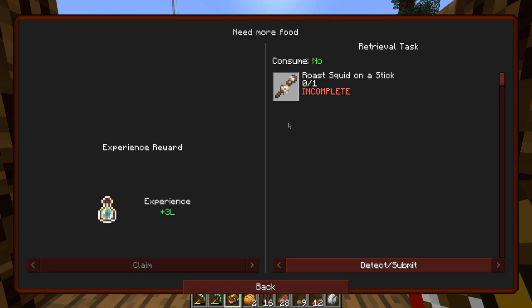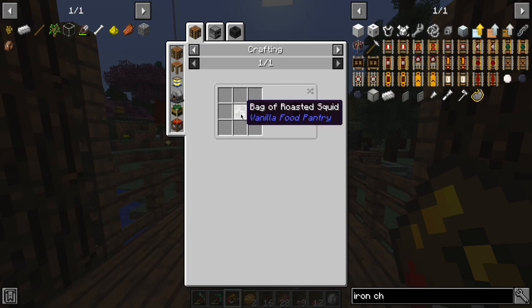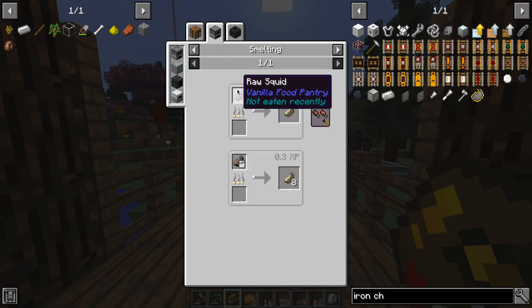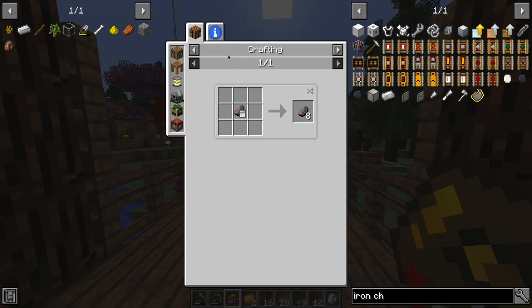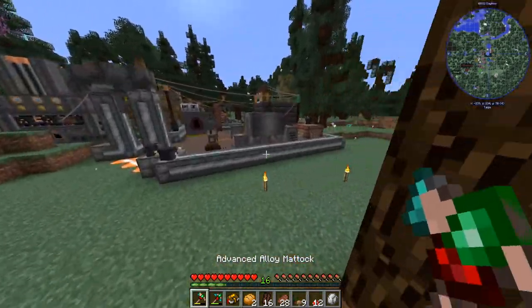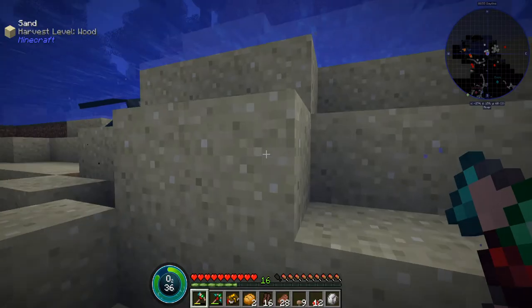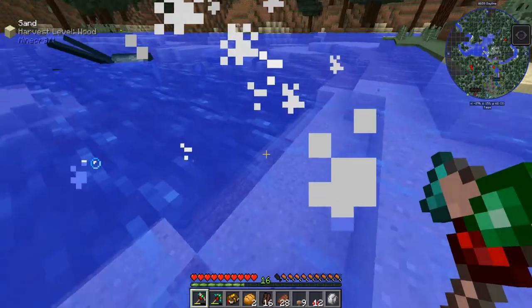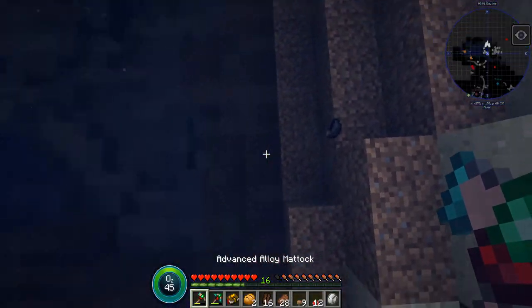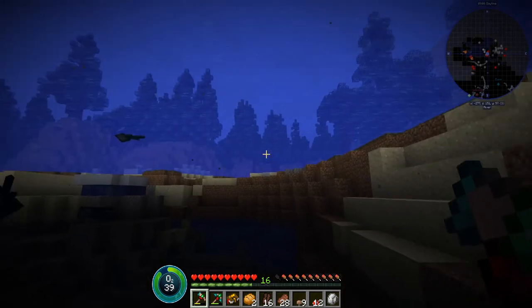What's this one? Roast squid on a stick. Roasted squid — how do you get roasted squid? Raw squid — do I just kill a squid? You do get roasted squid from killing them. So you get one per kill I guess, or maybe it's just a luck based thing.